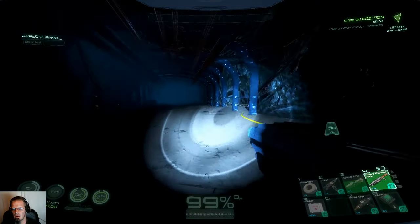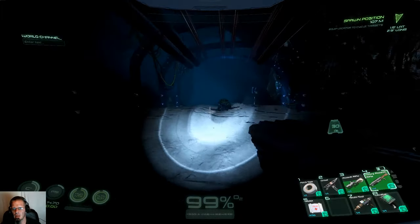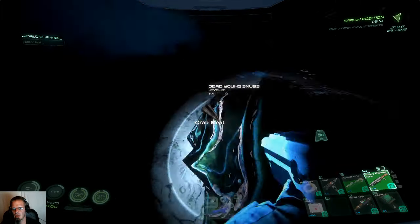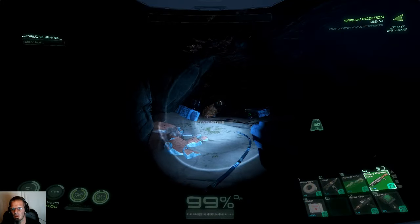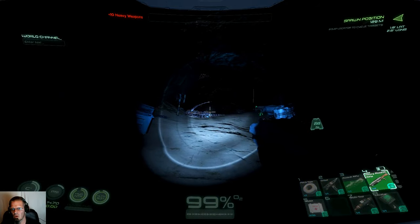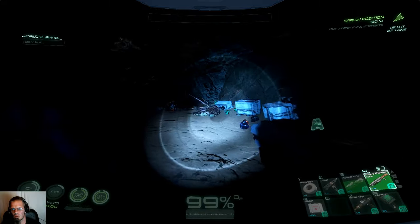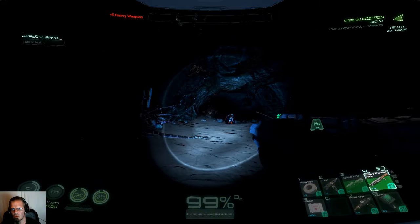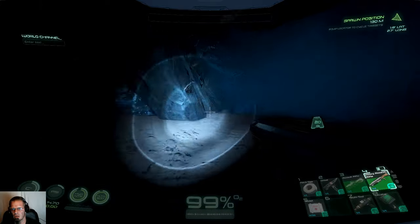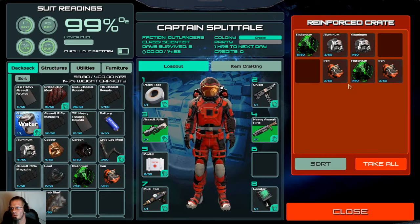By the way, this is the heavy assault rifle, and I've got pretty solid ammo in it. It is stronger than the normal assault rifle. What do we got in here? More goodies — just take it all. If you don't have all your gear and think you can make it in here with these guys, you could do it with the assault rifle.